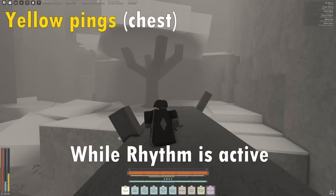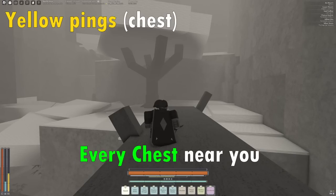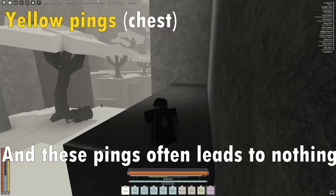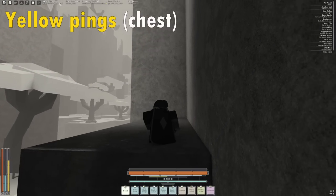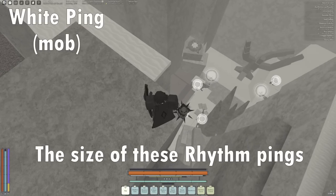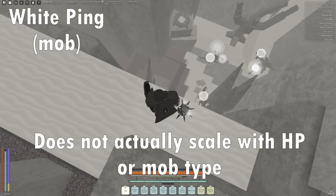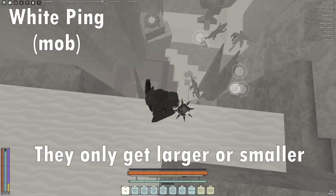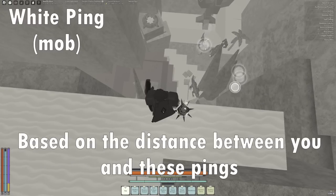While Rhythm is active, you can also see the location of every chest near you. However, this can be very buggy and these pings often lead to nothing. The size of these Rhythm pings does not actually scale with HP or mob type — they only get larger or smaller based on the distance between you and these pings.